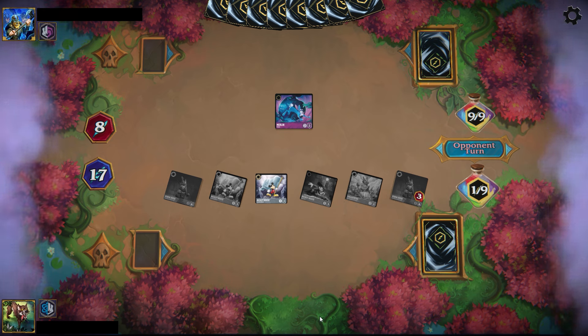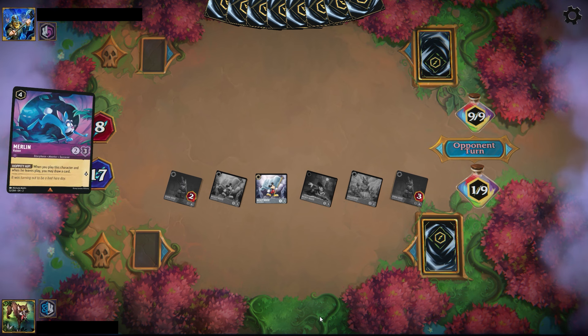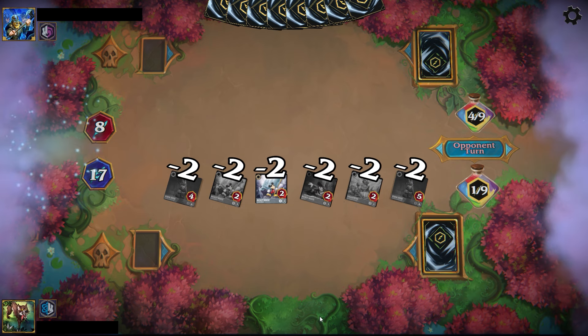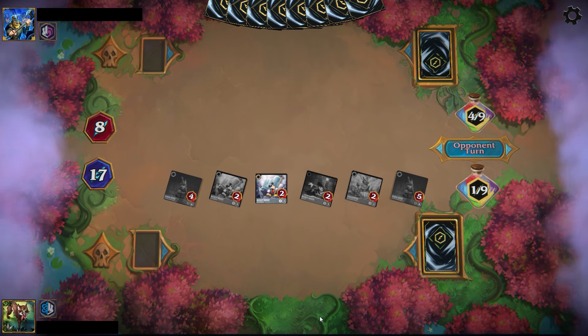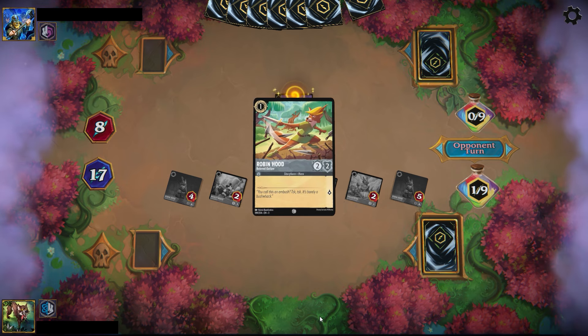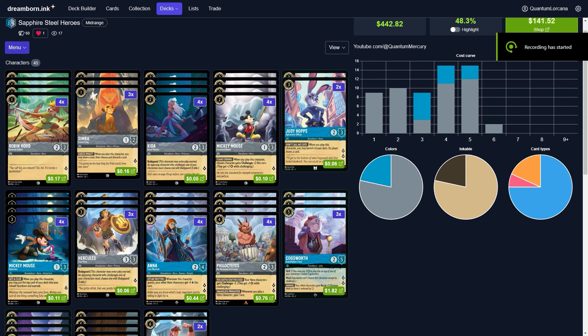We top deck and drop the second Mickey Mouse, gaining a lore off Phil first, then use Robin Hood to challenge the Snake and take it out and gain lore. Then we Baboom and Zeus away the opponent's Robin Hood, leaving them only with the Rabbit. What we really have to fear is double Grab Your Swords wiping our whole board — but after seeing only one Grab Your Swords and the Rabbit come down, we take the victory.